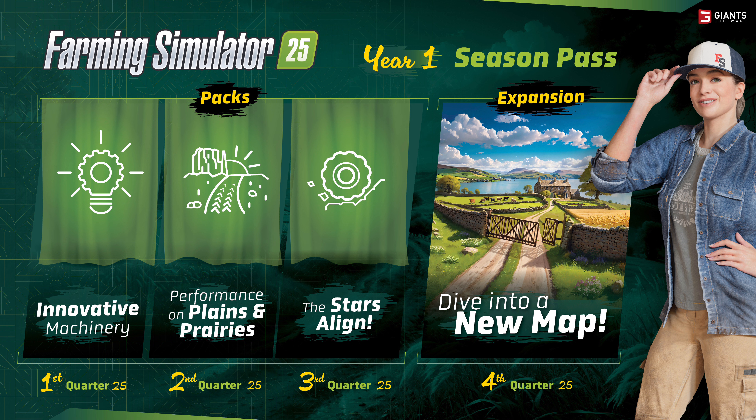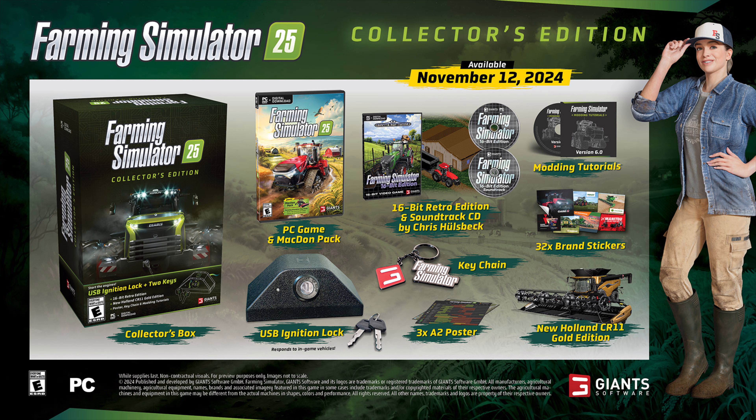But alone, the vanilla content that's just coming with the base game sounds incredible. We have a few editions available for pre-order right as you're watching this video. We have the Collector's Edition and also a Year One Bundle — I'm assuming that's an edition that comes with the Season Pass. Any version that you pre-order does come with the MacDon pack with five highlight machines on top.